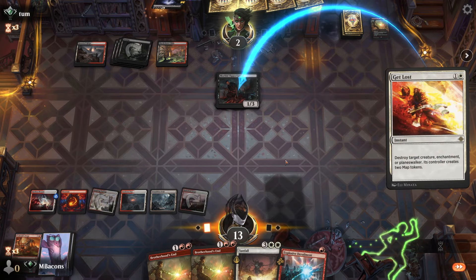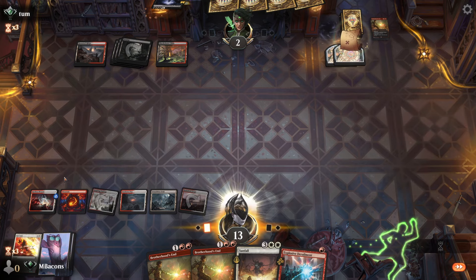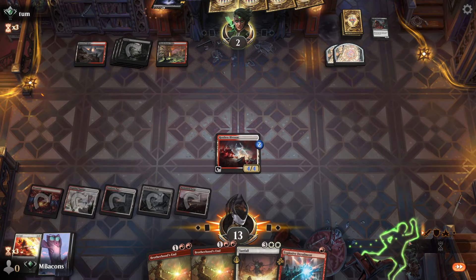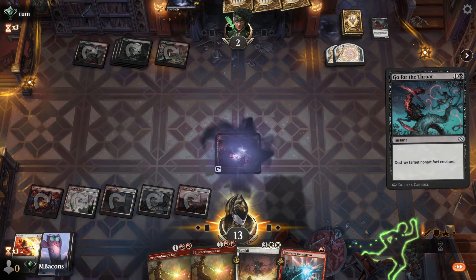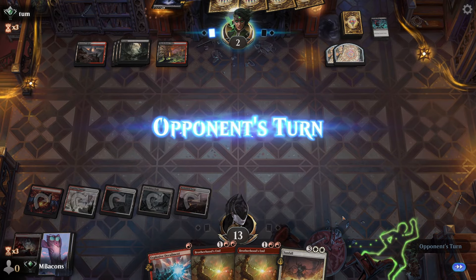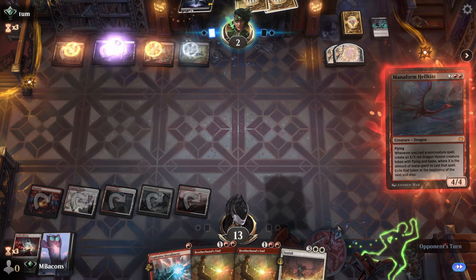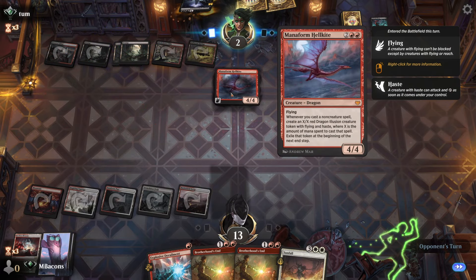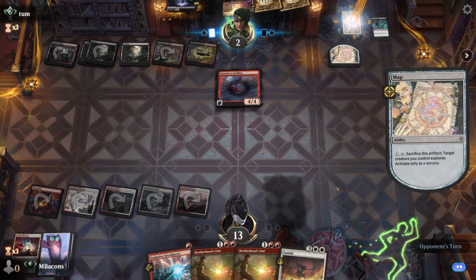Get Lost. Opponent gets some maps. Power up the Bivouac — do they have the removal? They do. We're in this a little longer. Mana Form Hellkite — oh, this opponent's going to get to their Virtue, aren't they? Powering up the Hellkite with the map — finds a theater, finds another theater.